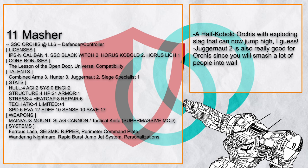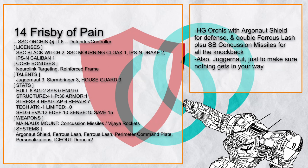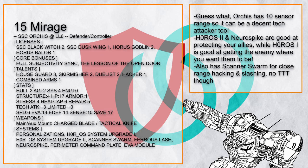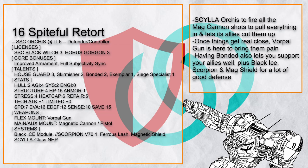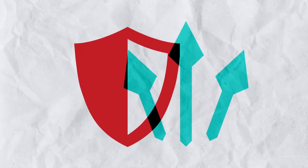And that's all on the defender-controller builds. As expected of being an alt frame of Black Witch, Orcus already comes with a plethora of controlling systems, making it very good at this aspect. Plus it wants as much knockback and forced movement as it can get anyway, making its job real easy. Anyway, let's get going with the defender-striker builds next.